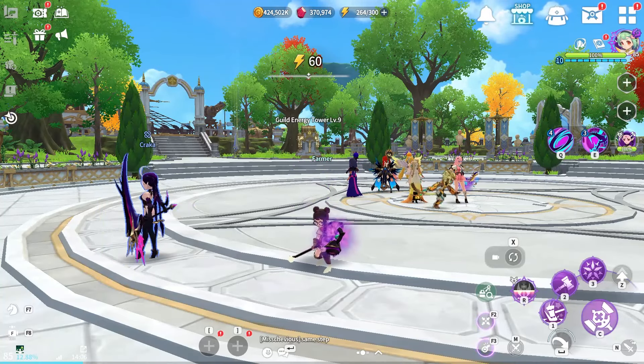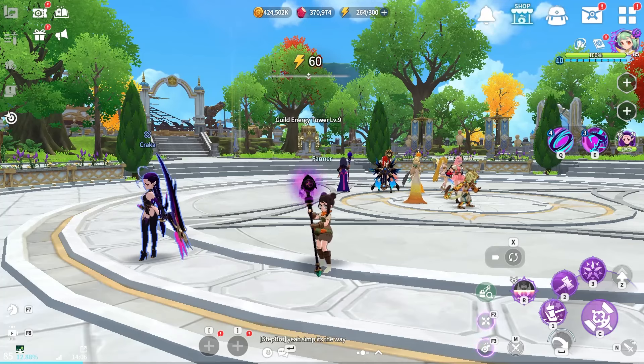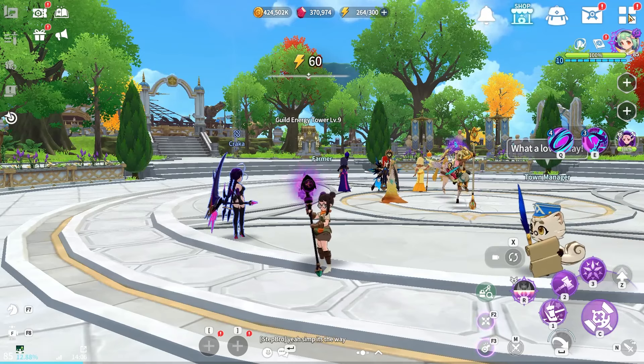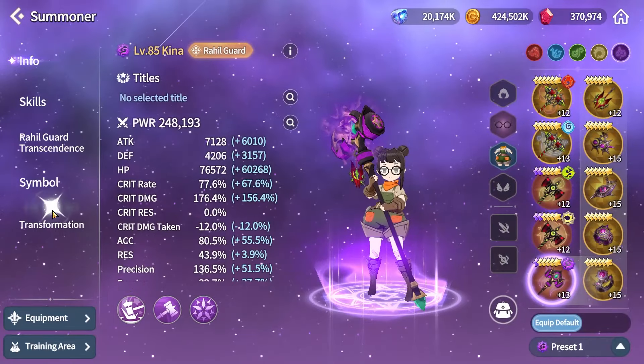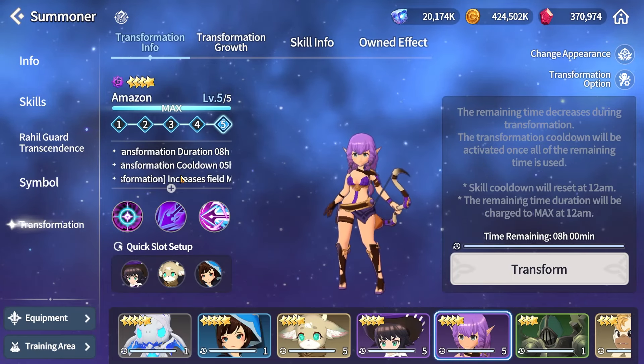With the collaboration coming out tomorrow, I have built the transformation for the Dark Amazon. The Dark Amazon transformation increases your monster's affinity by a flat 7 XP every time you kill an enemy on the field.